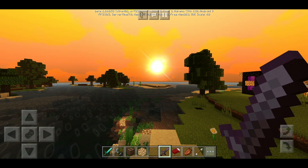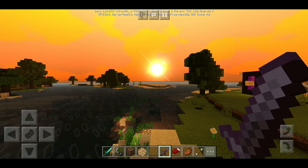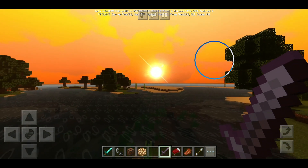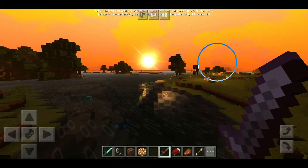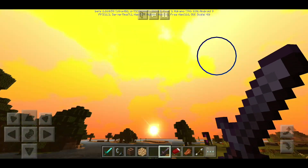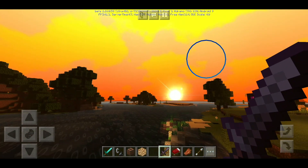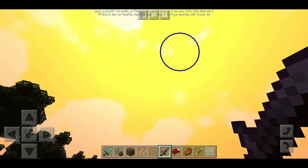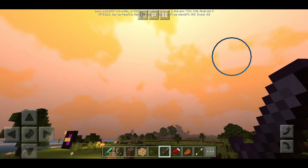The water isn't as realistic as what you'd typically expect, however it is somewhat realistic. You can see we do have some waves here and there. The water does look pretty cool — it's something unique I haven't really seen in other shaders. Personally I like other shader waters more, but this one isn't bad. If you wanted something a little different when it comes to water for a shader, this is the pack for you.